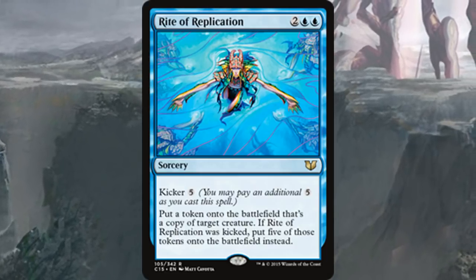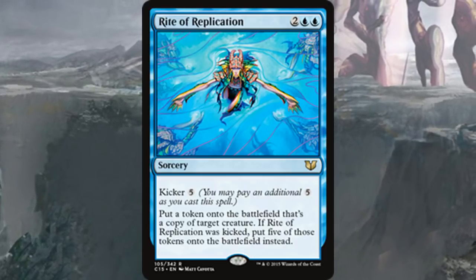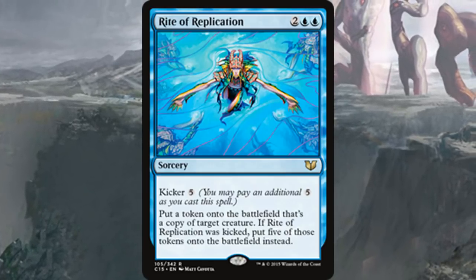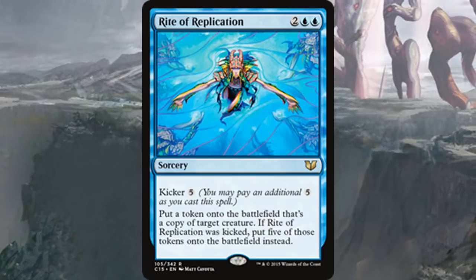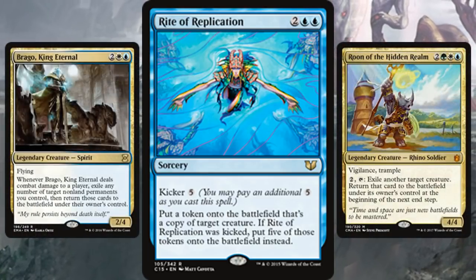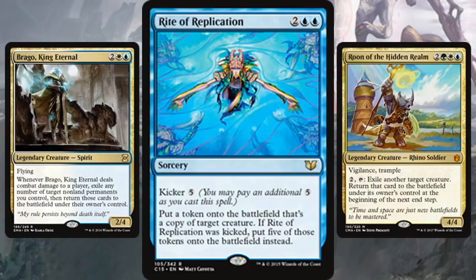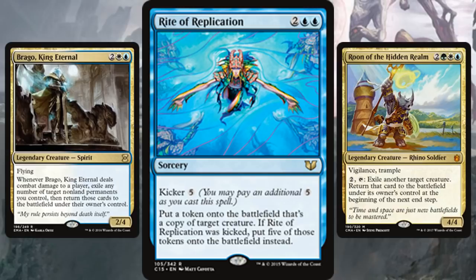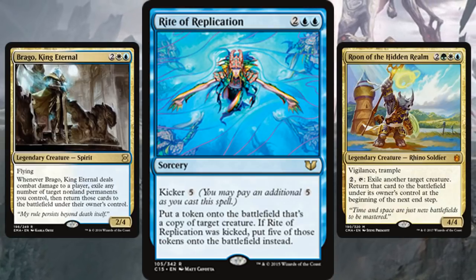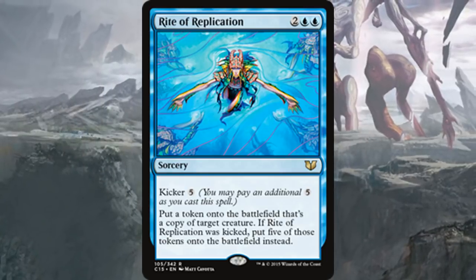Worst case, it's a four-mana sorcery clone without the kicker — not great, so you do need to get to nine mana to really use it. Obvious deck inclusions are Brago, King Eternal and Roon of the Hidden Realm, both of which love good ETB creatures. Rite of Replication is perfect in those decks for that exact reason — it's honestly my favorite blue card.